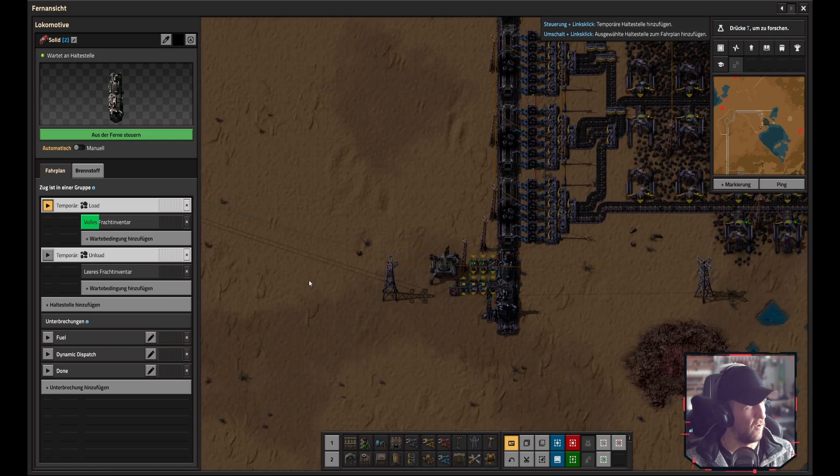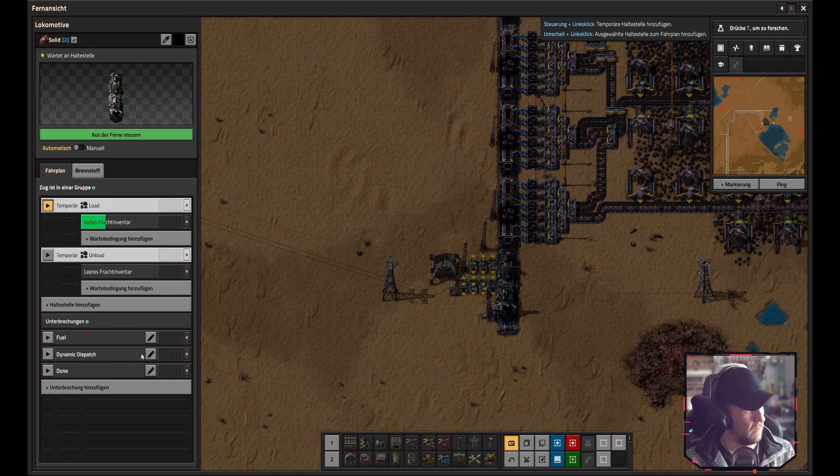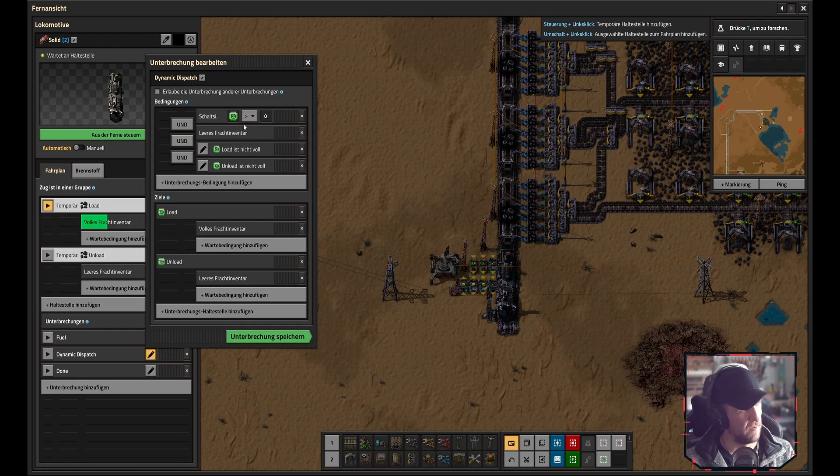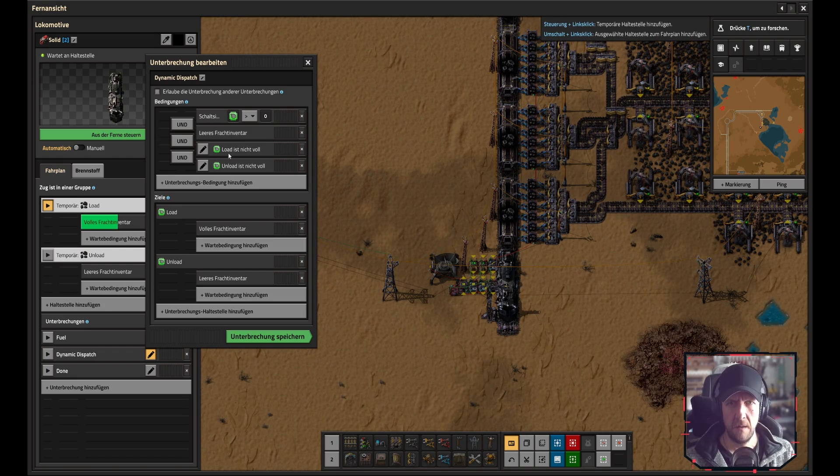This behavior you'll recognize from the LTN mod: stuff gets loaded until full, then drives forward. The introduction of the new interrupt system made it possible to use variables instead of fixed configuration, which is what makes the system so great - it's flexible.